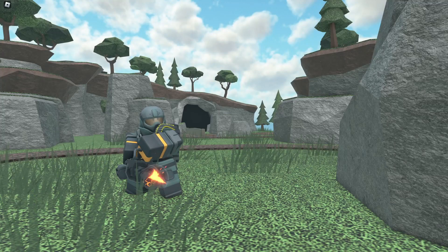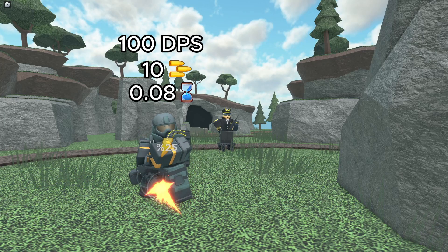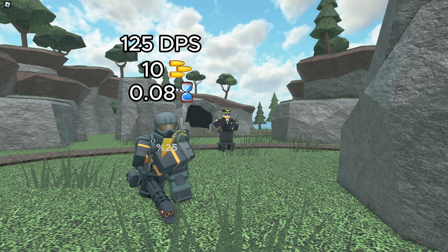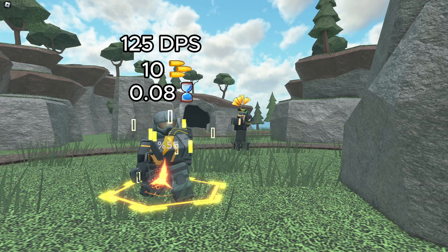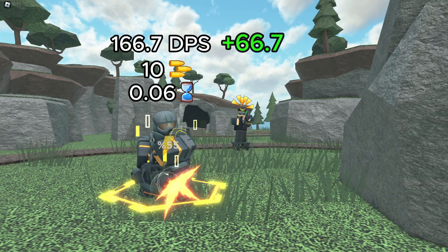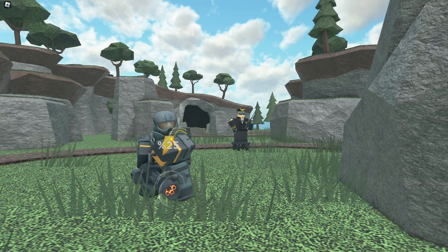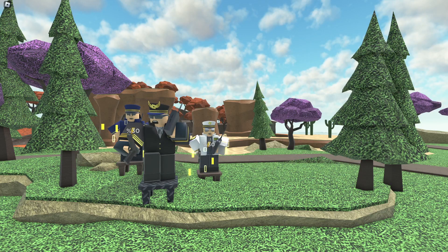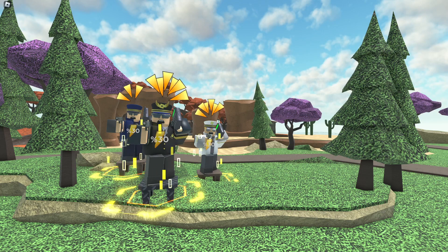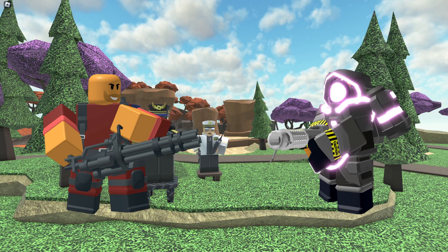A max minigunner has a damage of 10 and a fire rate of 0.1. With a max Commander, the fire rate decreases to 0.08, coming out to a DPS of 125 — and that's just passive. If you use the Call to Arms ability, the fire rate drops to 0.06, giving a total DPS of 166.7 — a 66.7 DPS increase. What makes Commander so good is that Call to Arms is chainable, making the 55% fire rate buff effectively permanent. Overall, Commander is very helpful for towers like the minigunner and accelerator, and is a core tower in most strategies.